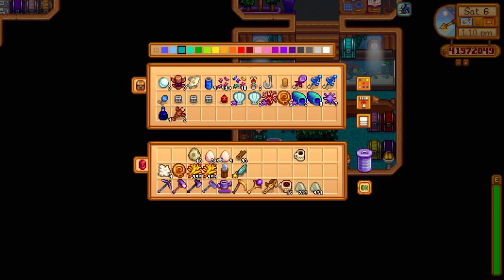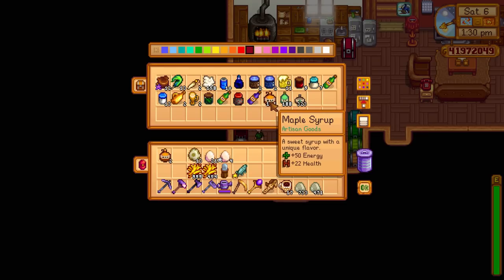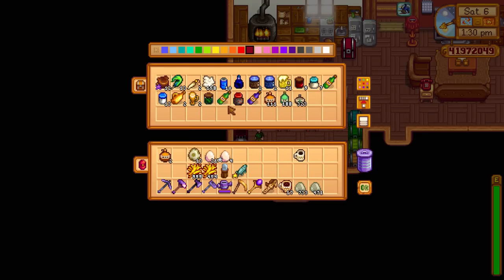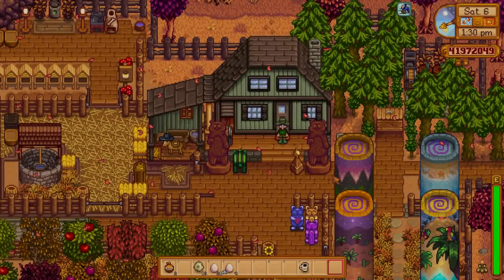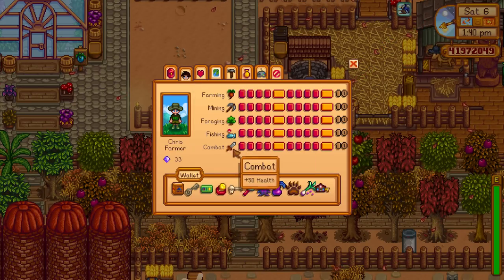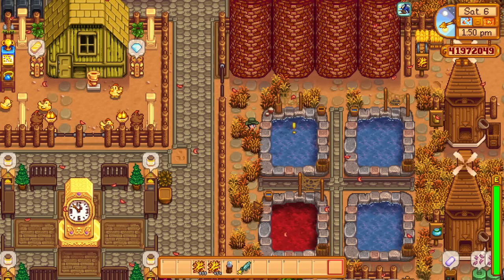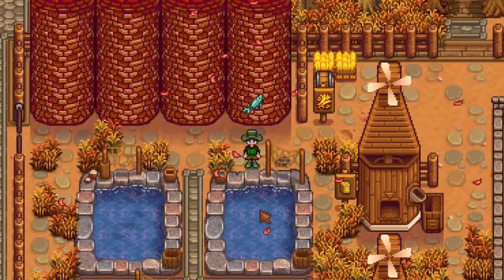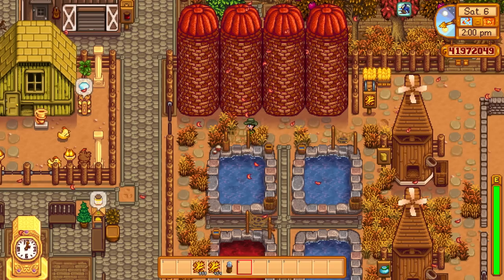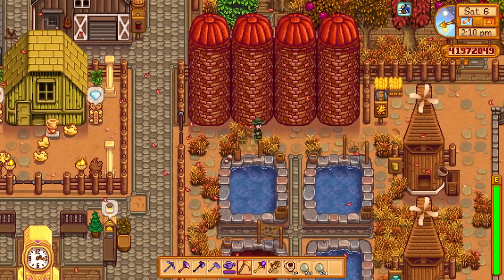There's a lot to do on this farm right now — it's busy. Where's the maple syrup? Yes, we've got so much! Back in the day I used to make a lot of truffle oil — truffle oil is amazing but I've got no pigs on this farm. I've replaced them with ostriches. Let's check if mayonnaise counts as an artisan good — it does! So we get 40% more as well. Let's give the two maple syrup to the sturgeon pond and put one sturgeon in.